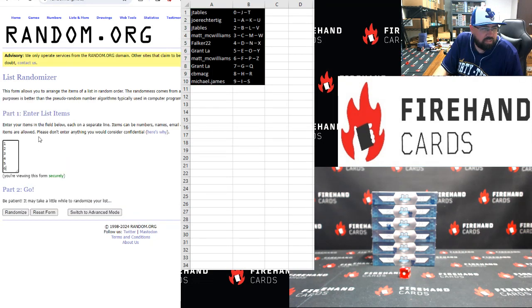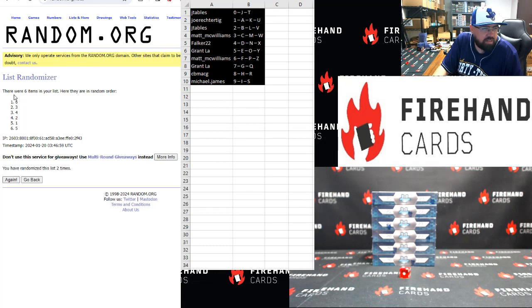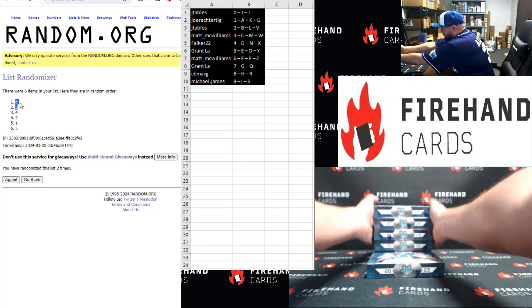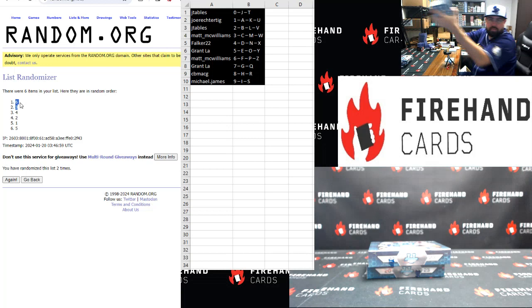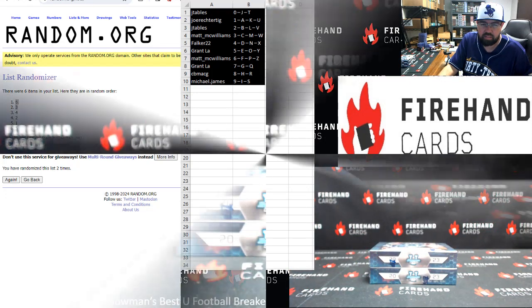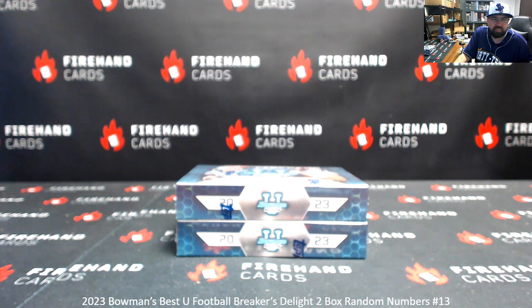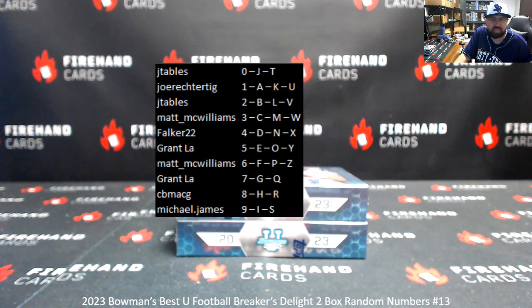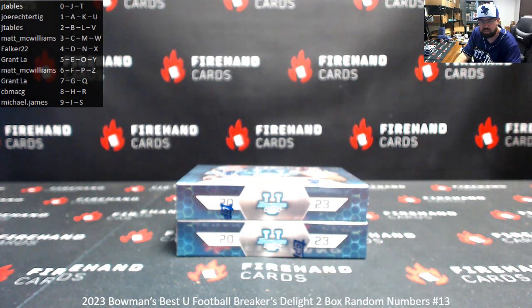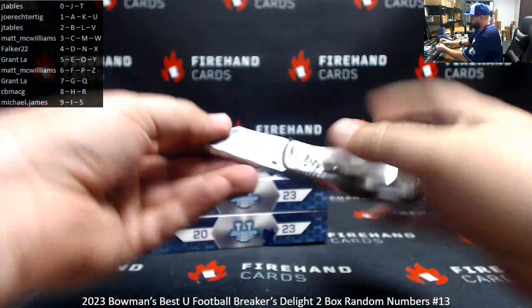Alright, top two boxes — I have to click two — once, twice — boxes three and six. So the bottom box and then the third box from the top: six, five, four, three, two, one. These four boxes will be for breaks 14 and 15; we'll have those up for you guys in the morning. For those of you guys waiting — that two-box Tops Chrome Jumbo Mixer is coming up next.